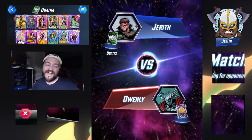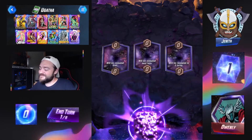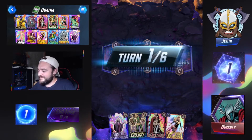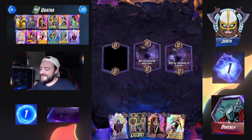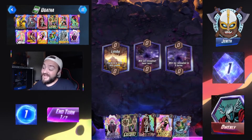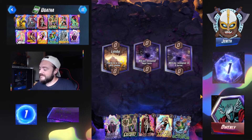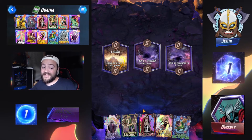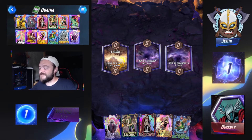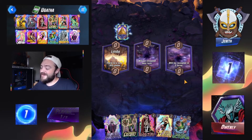Game three featuring Agatha Harkness — our Agatha deck. We are facing Owen Lee in this one. Opening hand — we got an easy way to play our Agatha later. We got Limbo, which is definitely interesting for us. Lady Sif is likely going down here on turn two, which is going to be really good — chopping up Agatha and giving us control back into our hands.